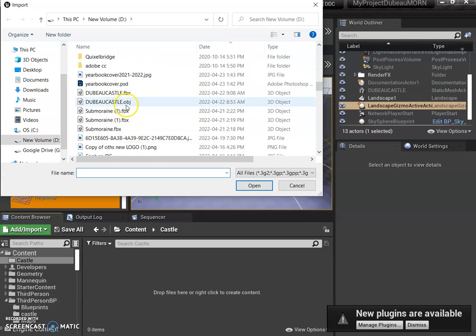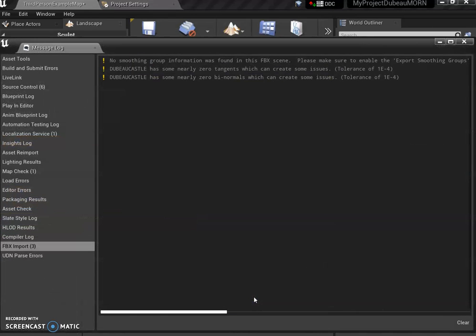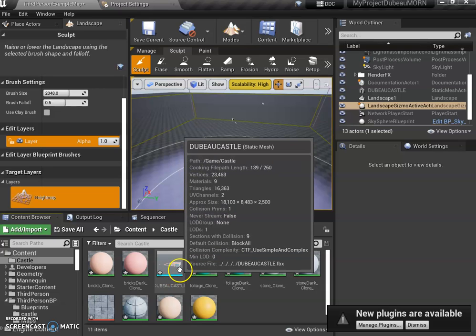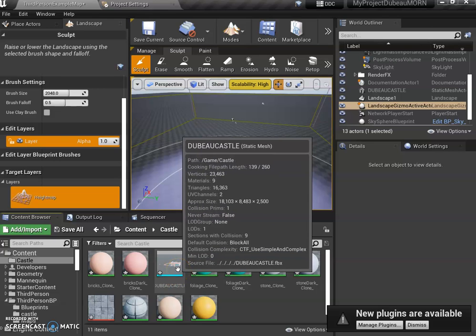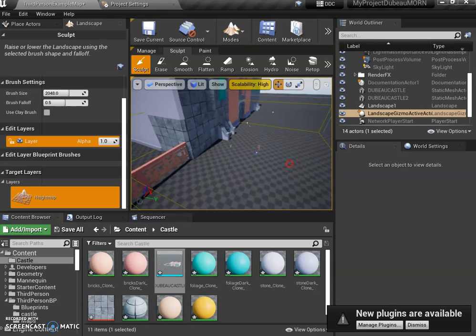I exported an OBJ here by mistake — it'll probably still work, but use FBX correctly. Depending on how you built it in AssetForge, it may come in really small — it's usually at one, so change this to 100. Sometimes you have to rotate it, but the big thing is just add 100. Click Import — these errors aren't really bad. Good news: mine is not sideways, but some of you will bring it in sideways.